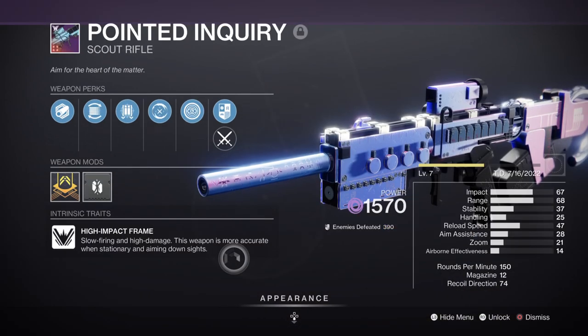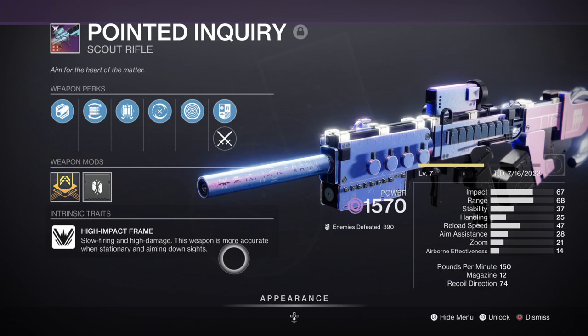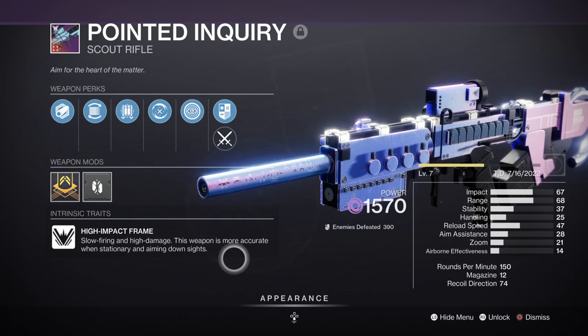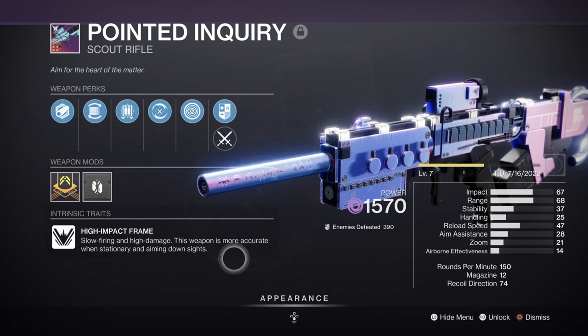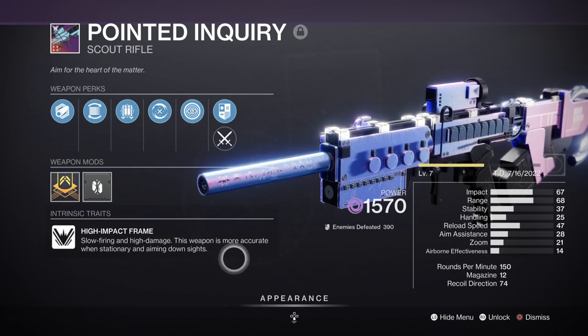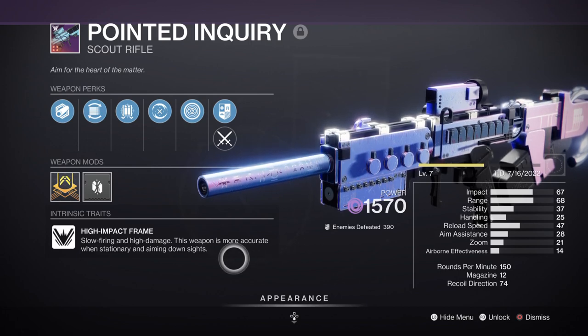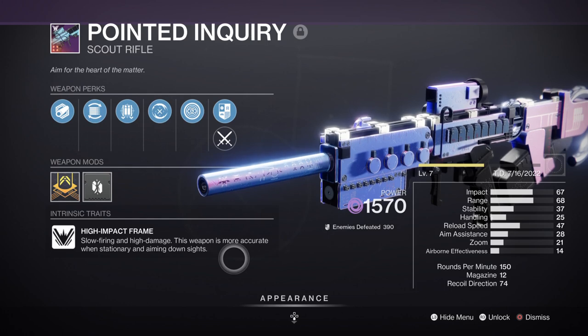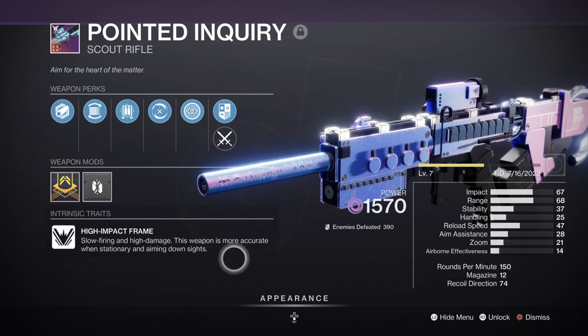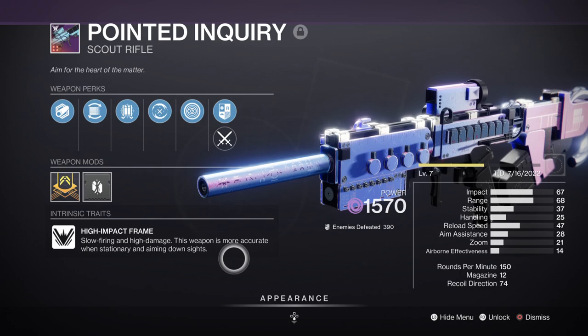For secondary we have the Pointed Inquiry Scout Rifle with Fourth Time's the Charm and Adaptive Munitions — this is my go-to weapon for Grandmaster or any higher-tier content in game. It's a great weapon as it covers all my bases without needing a specific weapon type and it's craftable if you get the needed patterns. However, the new King's Fall Raid Scout Rifle has become even better and actually overtakes it for end game use. Both weapons differ by perk pool and frame, but for those who haven't had the chance to get the Raid Scout, the Pointed Inquiry is much easier to farm.